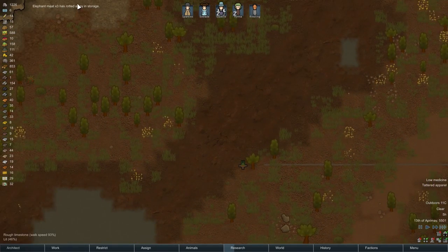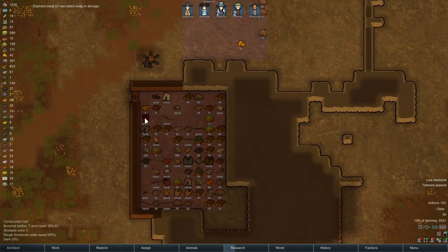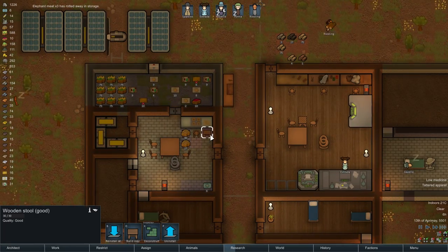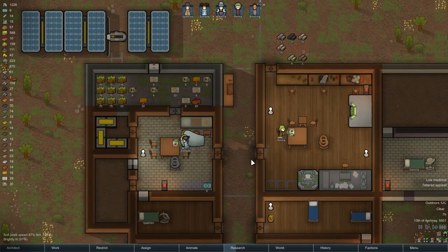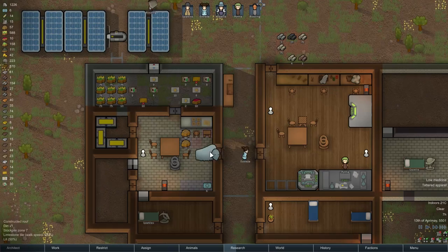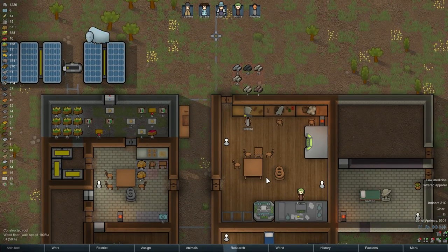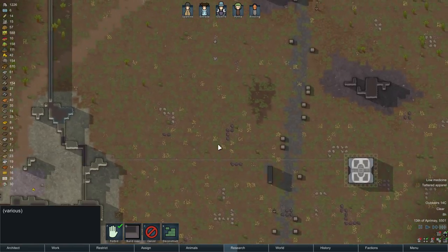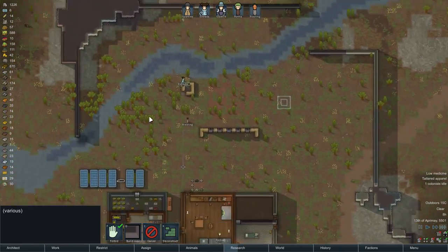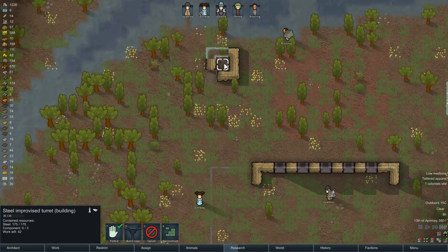Elephant mead has rotted away in storage. Why is elephant mead somewhere other than... it must have been part of our fast-paced construction thing. This is almost done, still being built.